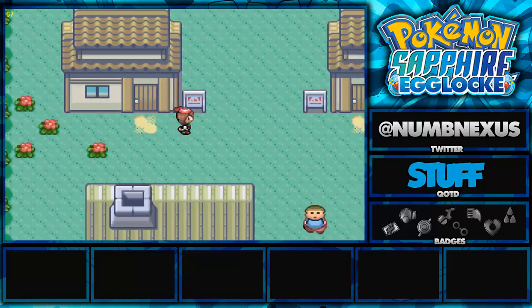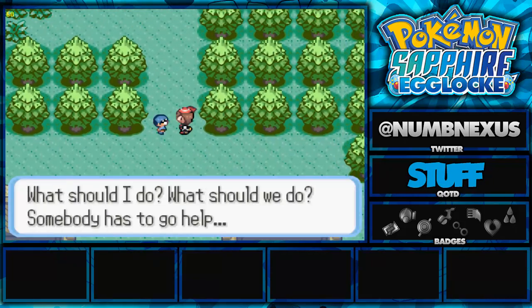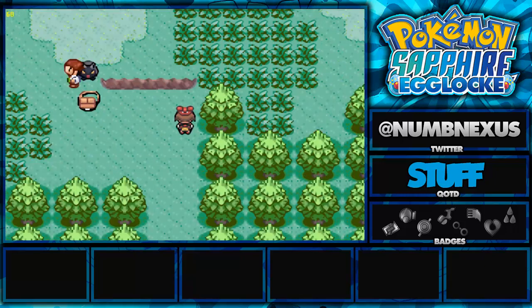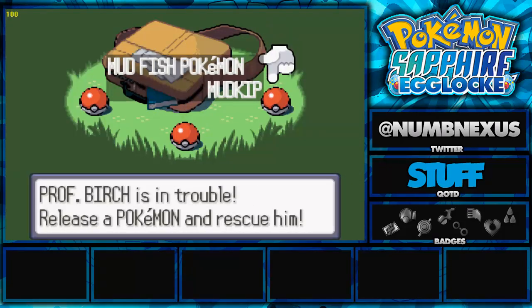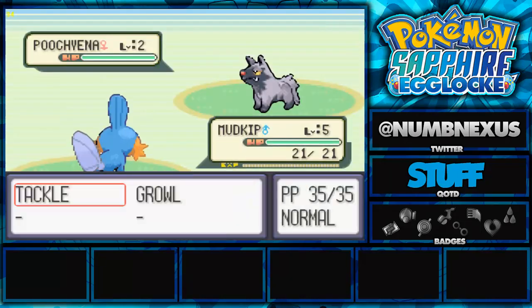Stick around for the end of this video where I'm going to be showing you guys how to send me eggs for this egg lock. It's really easy - everything you need is going to be in the description, including the email and two MediaFire links: the sav file as well as a save. It's very easy and self-explanatory.